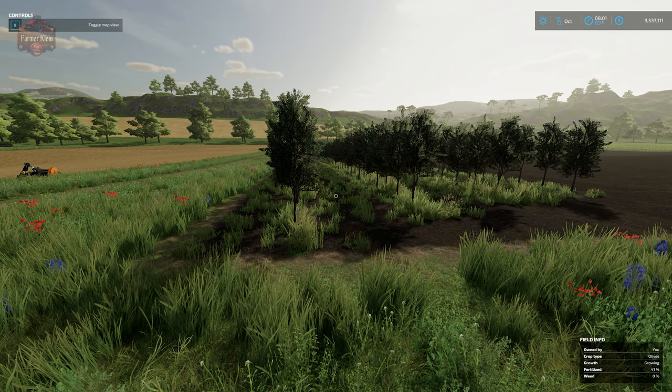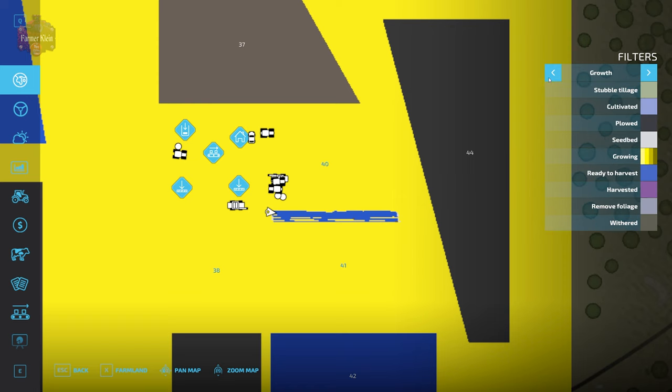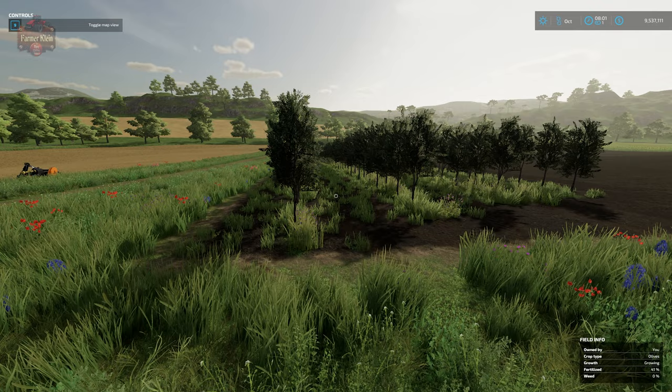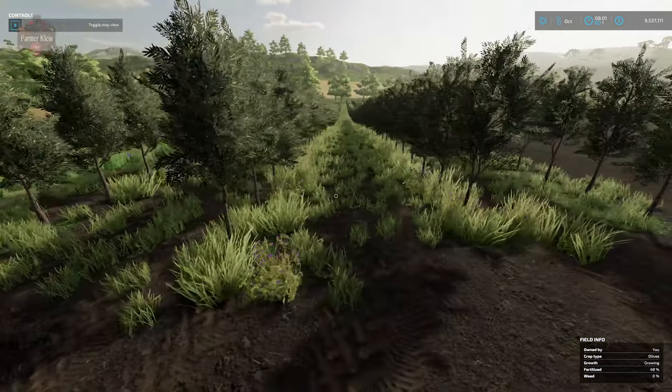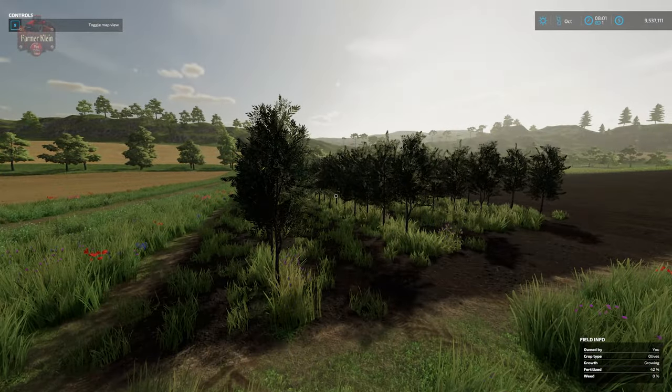It's a new day — so far we are into our third day. We planted when the HUD said August, did all of our field work when it said September, and now it is a new day. If we take a look at the menu, we can see that we have fertilized everything and it has now moved into the second stage of growth. Since there really isn't anything else to do, see you tomorrow.